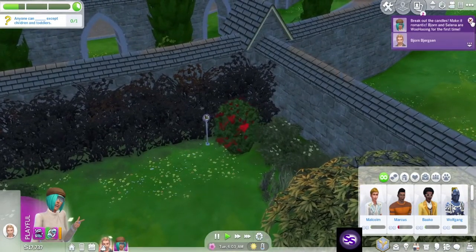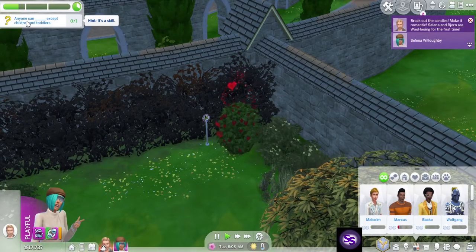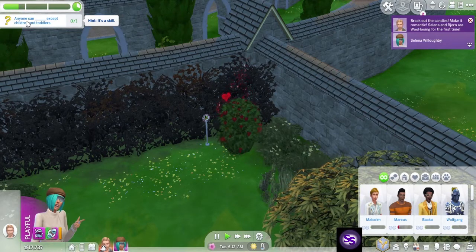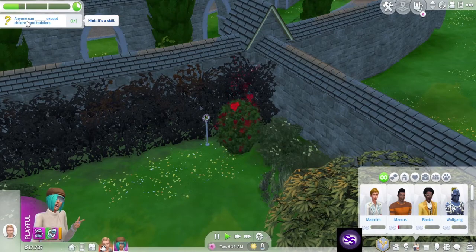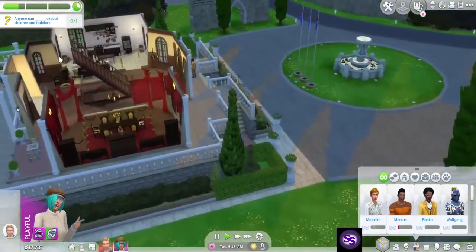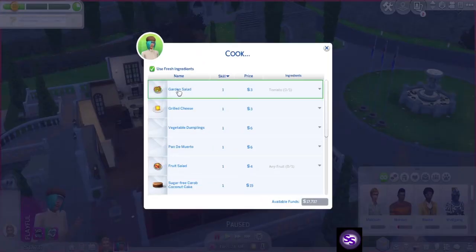Teleport here and just woohoo in the bush. There you go — woohoo! But wait, it's a skill — anyone can blank except children and toddlers... anyone can cook! We woohoo'd for nothing. Teleport here and cook — I don't even care.